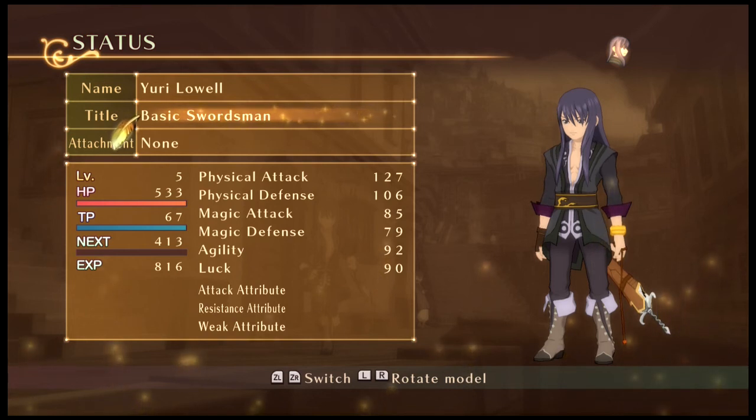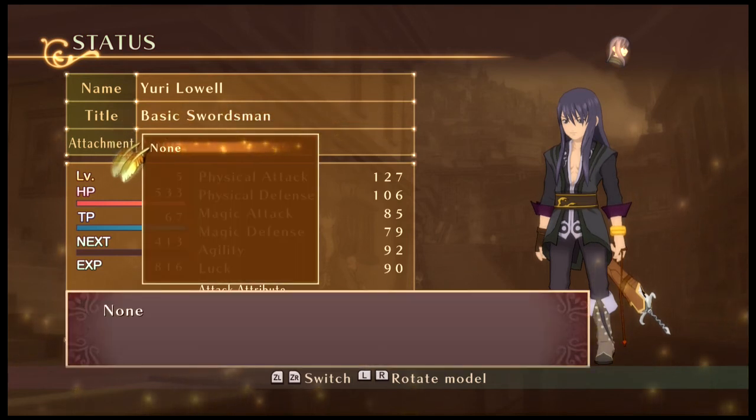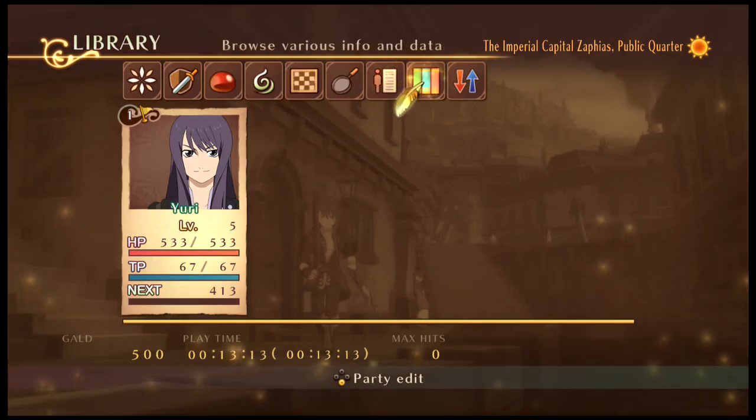You get their attack attributes — so if we had Yuri with a wind sword, he would have a wind element. Then there's resistance, which is what they're strong against, and weakness — like if Yuri has a wind guard, he'd be weak to earth or something like that. For accessories/attachments, we have nothing right now — we'll change that sooner or later.